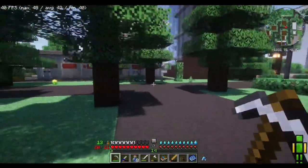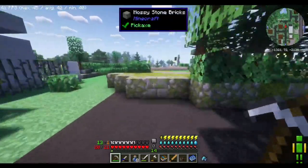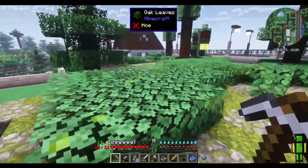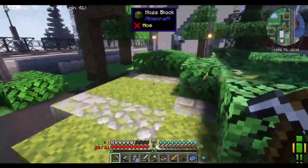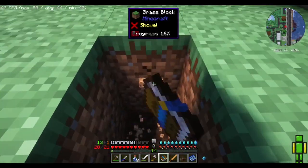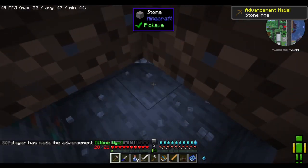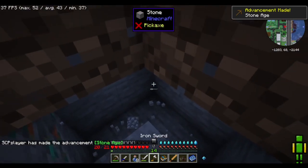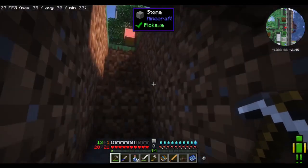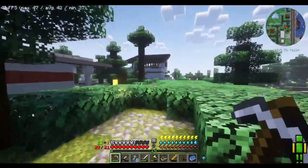I'm gonna try and get some cobblestone. Have I seen any normal stone extrusions? There's no normal cobblestone in this, which is annoying. Very annoying. Maybe underneath this there's some stone. I'm just gonna grab what we need for a furnace, and then I'm gonna use the quest book and see what else we need to get. We have like 13 cobblestone — that'll be enough. And we're gonna get a backpack as soon as we can.